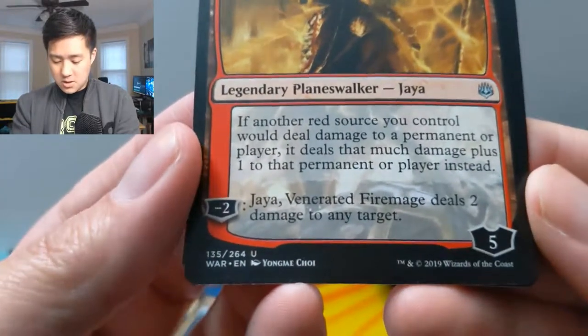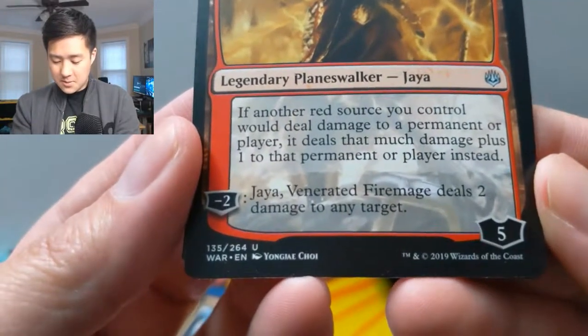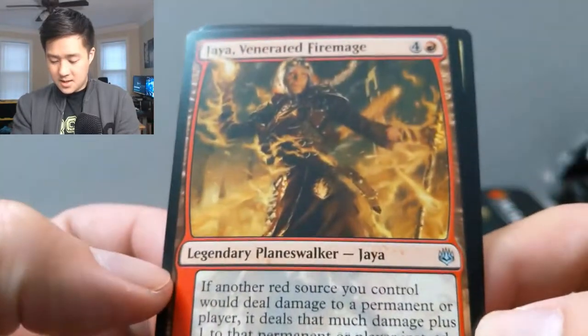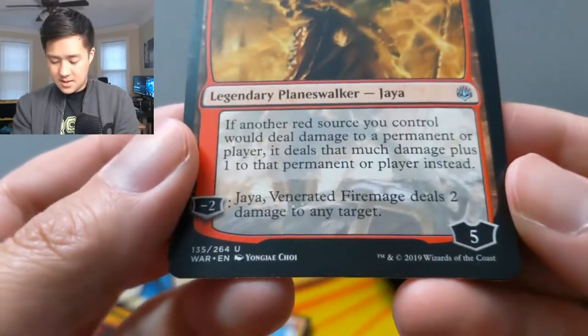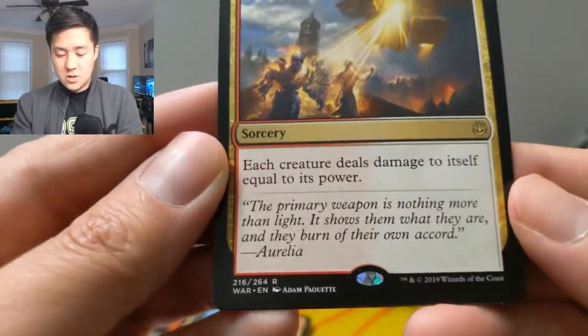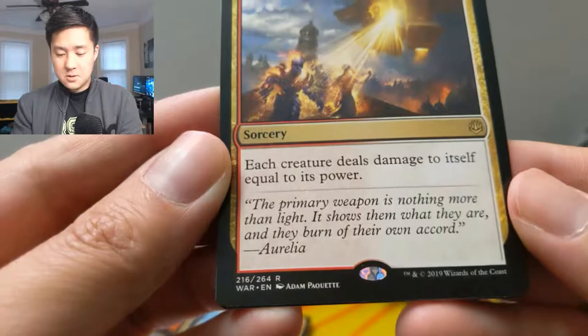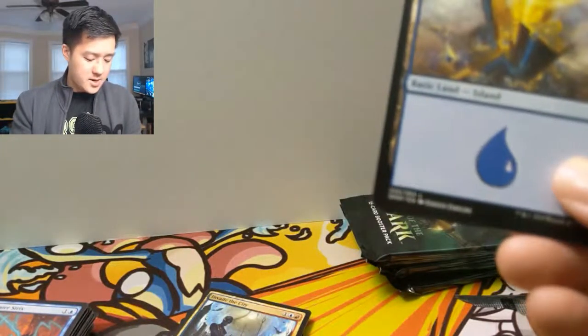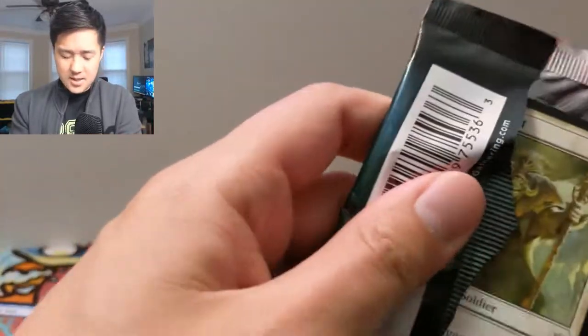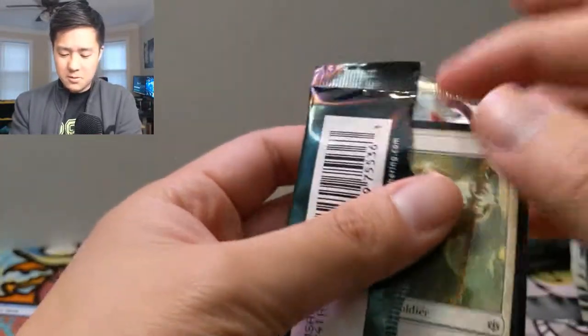This card seems really good too — just for two mana you can get rid of it, and it works around indestructible. However, the player can choose whether they sacrifice an artifact, creature, or planeswalker. Most of the time they won't really have much of a choice. And then we have Jaya — if another red source you control deals damage to a target permanent or player, deal that much damage plus one instead. Costs five — that is not good, way too expensive. Solar Blaze: each creature deals damage to itself equal to its power. When is that a good idea unless you're running a control deck with really high toughness creatures?